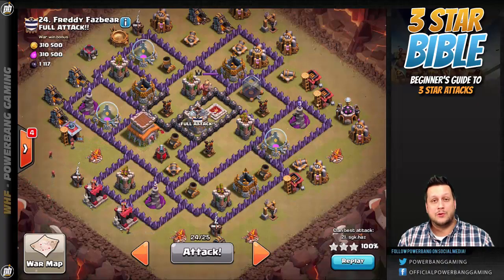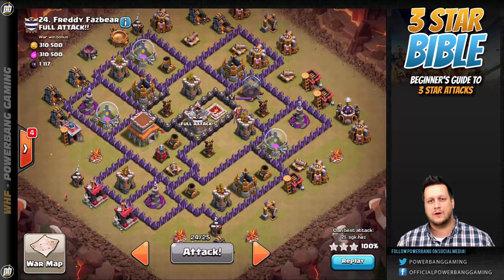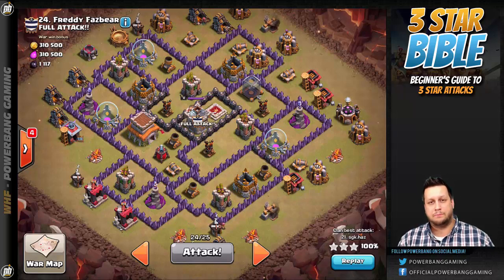What's up, guys? It's PowerBang here, and I am bringing you the first ever episode of the Three Star Bible. I hope you're excited. The Three Star Bible is going to be a series comprised of many parts. It's going to help you achieve regular and consistent success obtaining the hallowed Three Star from your clan war attacks, rather than snagging those One Stars and Two Stars that so many are content to settle for. You can get the Three Star on nearly any base, and this series is going to break down the steps needed and the planning required to make that happen.